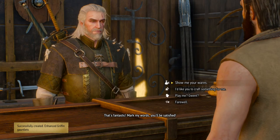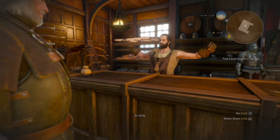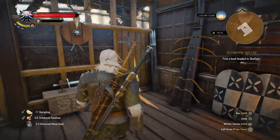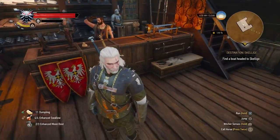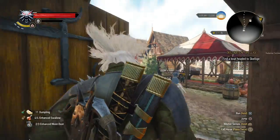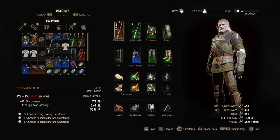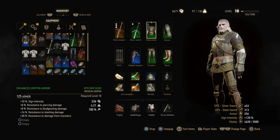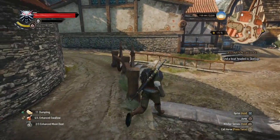They should already be equipped. Look at that — spikes on the shoulders, a bit more metal on the chest part. The gauntlets are a bit more intricate as well. Can't really see the boots from here. Our armor has increased a lot — the sign intensity is up by a few percentages, and that will only improve when we enhance it further. But before we can do that we need to be level 26.